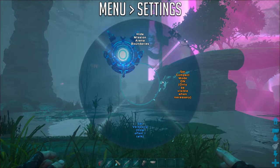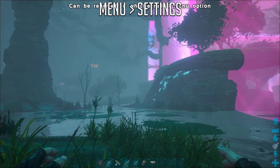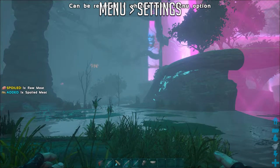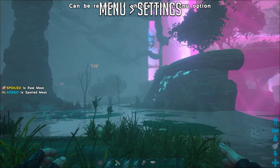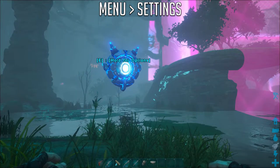Going back to HLNA settings, the third option you can choose is set compact mode. This just makes HLNA go invisible and only appear when there's a critical alert. If you want to make her show herself again, go into your whistle wheel and click on the show HLNA button.